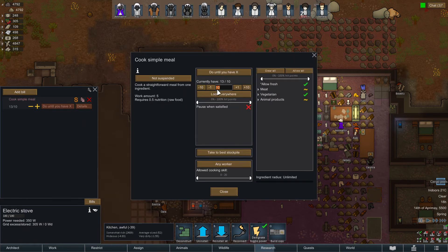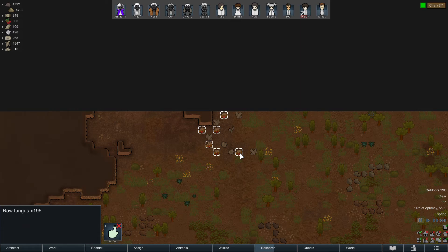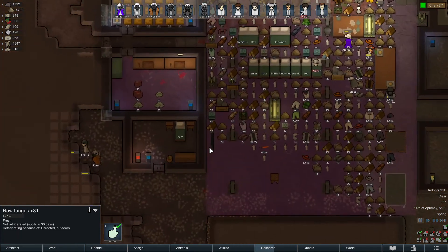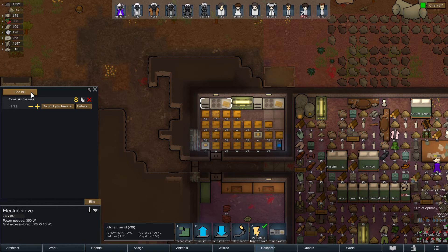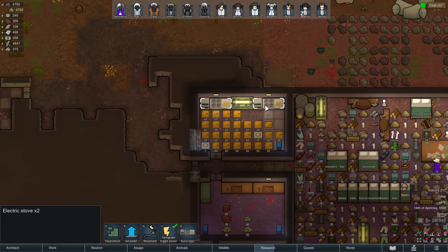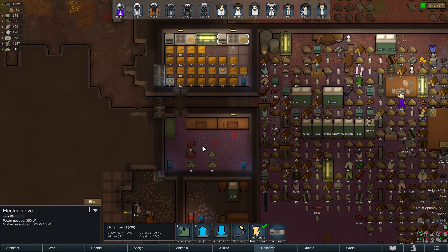Some cargo pods dropped — I think this is actually one of the scripted ones. What did we get? Raw fungus — a bunch of raw fungus. We can actually make fine meals, so I'm going to set that up first. Fine meals — do until we have seventy-five. Bills, copy, paste, move up. Oh man, look at all those survival meals we don't need in there, but at least they're hauling it.